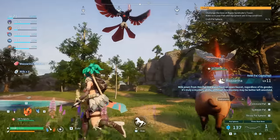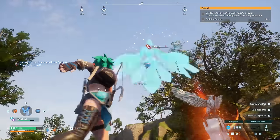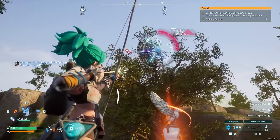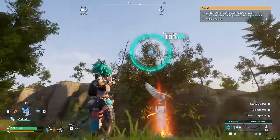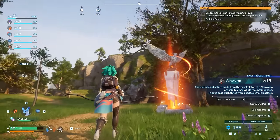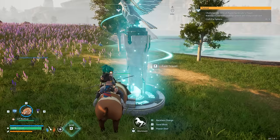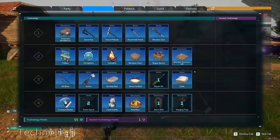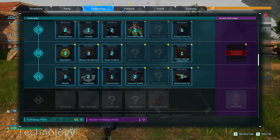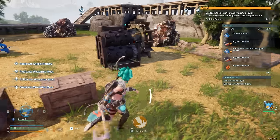Vanworms can be quite difficult, but the Chillet will make quick work of it. I was lucky enough to catch it on the second or third try without using too many spheres. Now back at the base — the Vanworm saddle is just level 21, and we just hit level 21. It only needs a bit more fiber, so I'm going to use the crusher and get the Pangolin to destroy some wood and turn it into fiber.